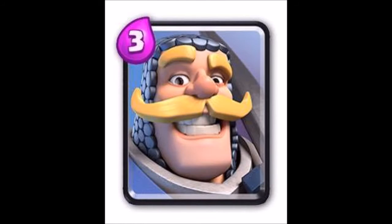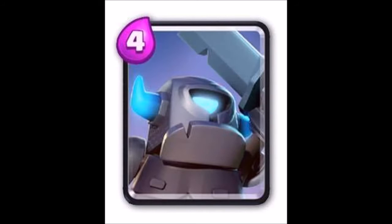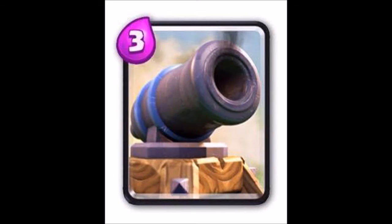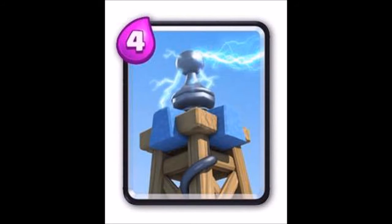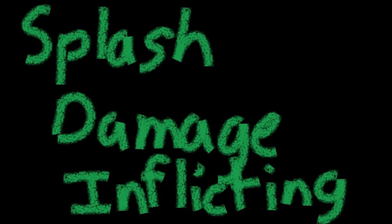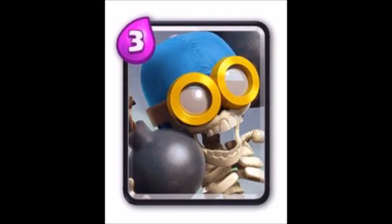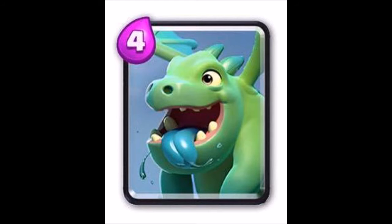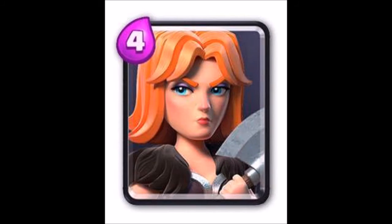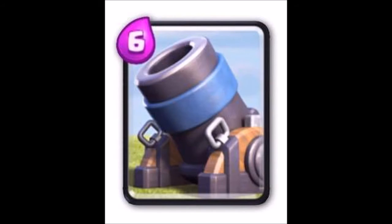prince, spear goblin, knight, archer, Pekka, mini Pekka, minions, minion horde, barbarians, cannon, tesla, expo, and inferno tower. Splash damage inflicting: giant skeleton, bomber, tower bomber, rocket, dragon witch, arrows, fireball, valk, zap, wizard, and mortar.